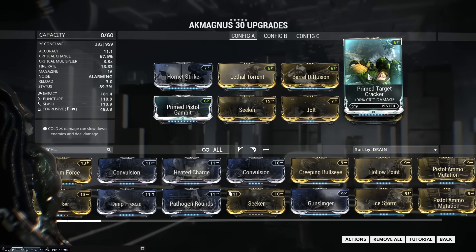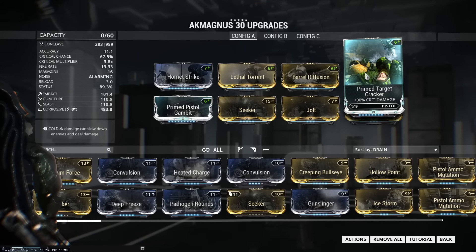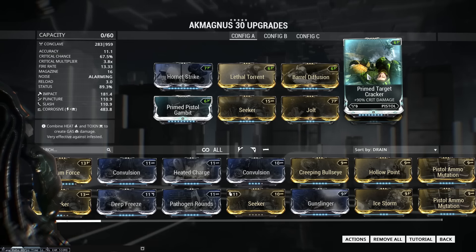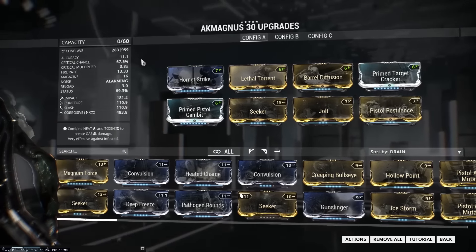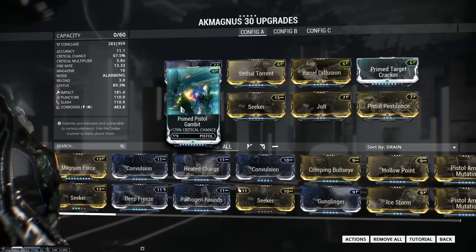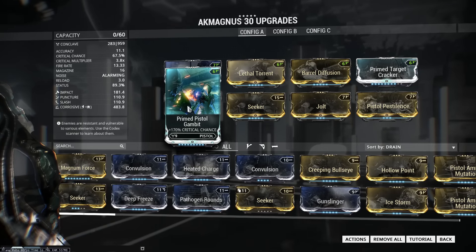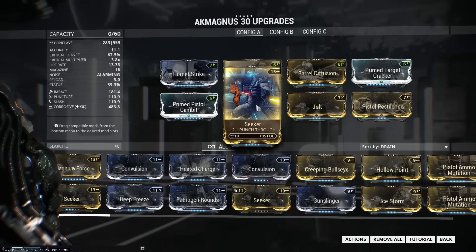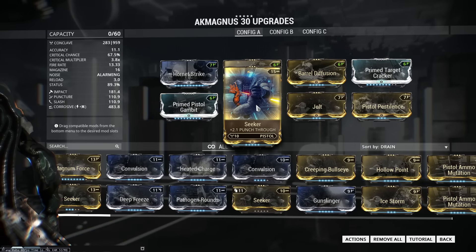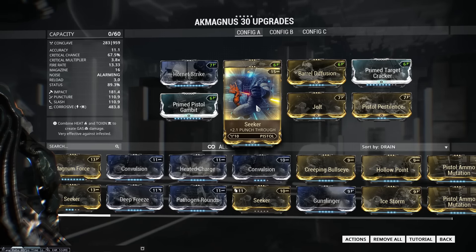Next we've got Prime Target Cracker — if you don't have this, regular Target Cracker will work just fine, but you're going to lose a lot of damage. Also, you can max this out with this build, I just don't have the cores. These Legendary mods are just too expensive. Then you're going to use Prime Pistol Gambit as well — that's 170% critical chance, and even more when it's completely maxed out at rank 10. I like Seeker because I love Punch-Through on my weapons. I'm a fiend for Punch-Through, so if I can fit it on a build, I'm probably going to do it.